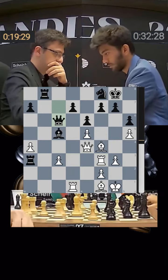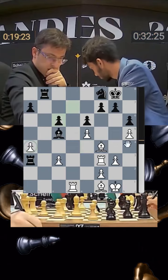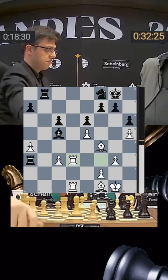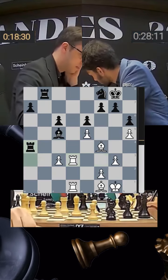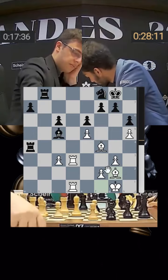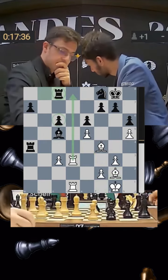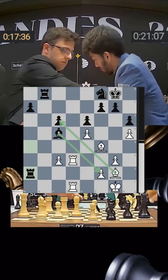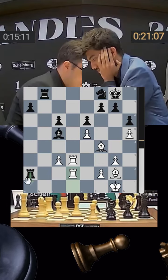Queen c6, offering a trade of queens — Nijat takes instantly, Gukesh takes back. How do you defend this pawn on a4? It's almost impossible, so Nijat gets the rook in the center. Gukesh can safely chop off the pawn — he's a pawn up and doing well. But Nijat has the bishop pair, and bishop g2 shows it's not easy to defend. If you go rook c8, later rook d8, this pawn is still weak. Nijat goes rook a2 — if you take here, he's attacking the f2 pawn.